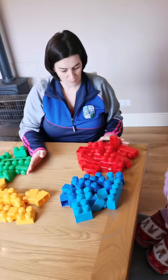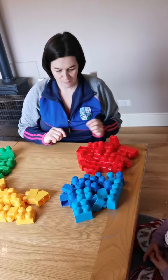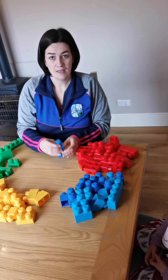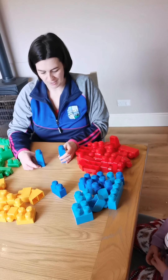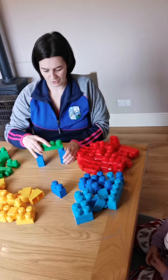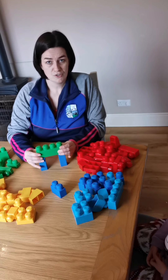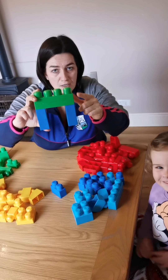So the first thing we're going to do, I hope you can see it, is we're going to make a horse. A horse. So we're going to get some of our smaller blocks and we're going to join two blue blocks together — they could be blue, red, whatever colour you want. This is going to be the big horse, the mammy horse we're going to make first. So then we're going to join a longer one on top, and another longer one just like this. You have two smaller ones on the bottom and two longer ones on the top.